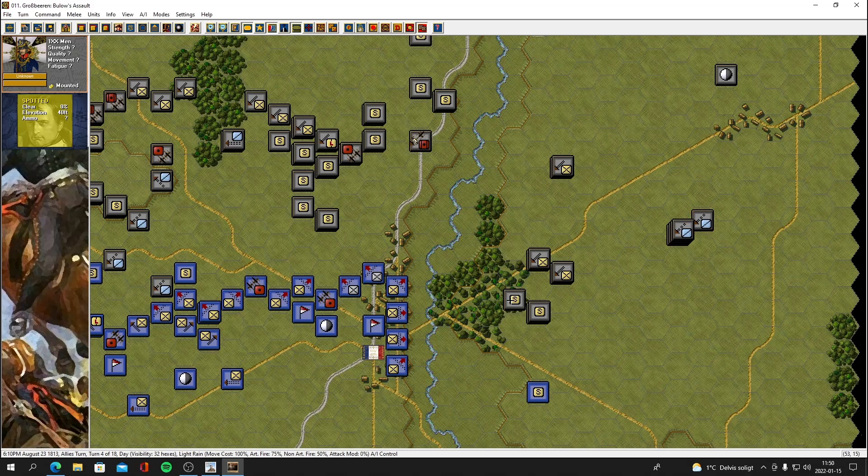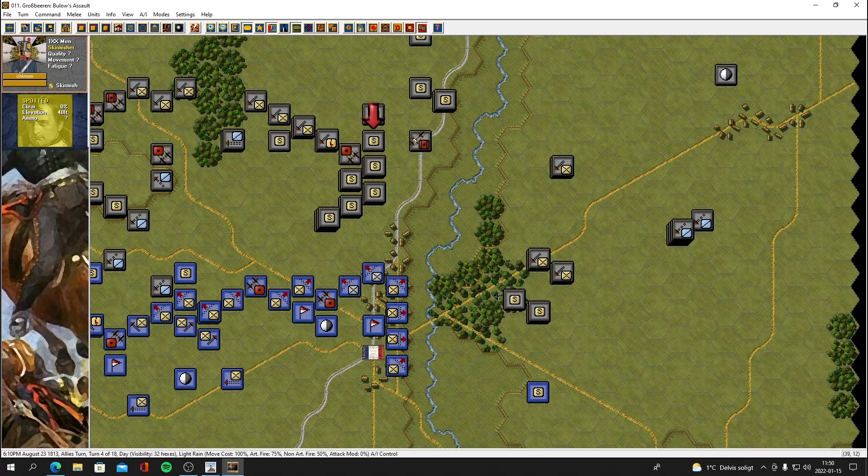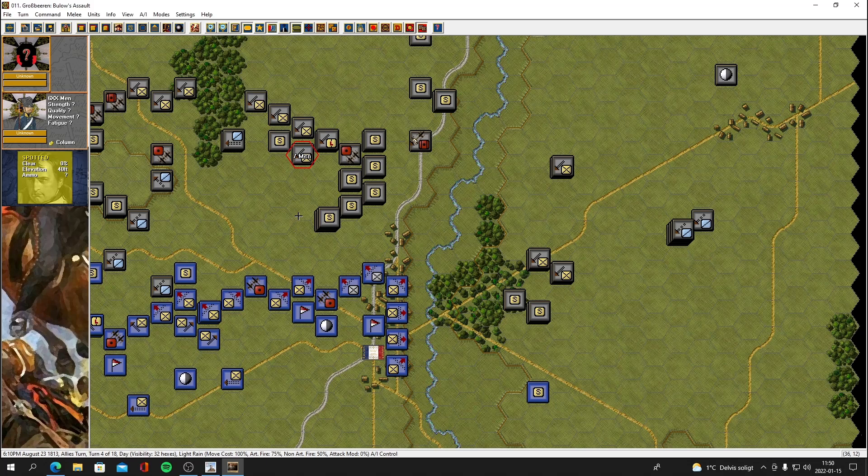My skirmishers are piling forward. Man, there's a lot of skirmishers. He's moving in his line infantry there — we got some shots off with our guns, killed some guys. I mean, there are a lot of skirmishers — are you meant to deploy that many skirmishers or is the computer just bugging out here?